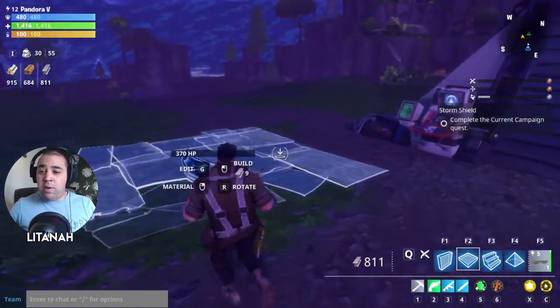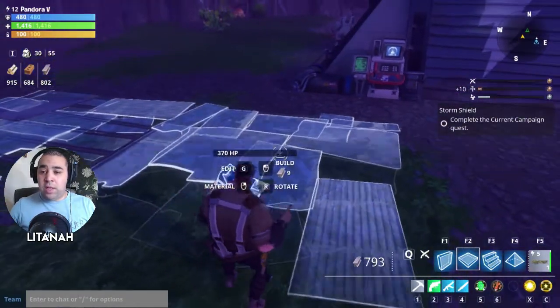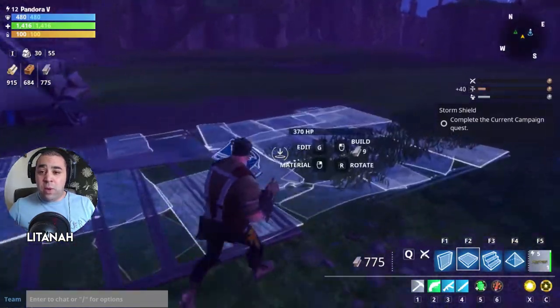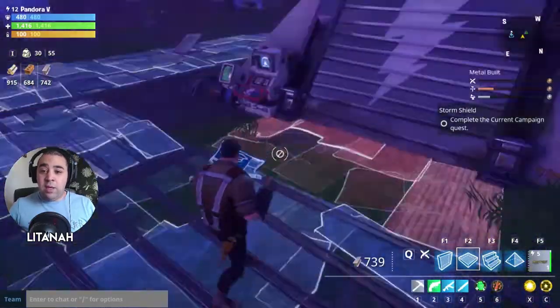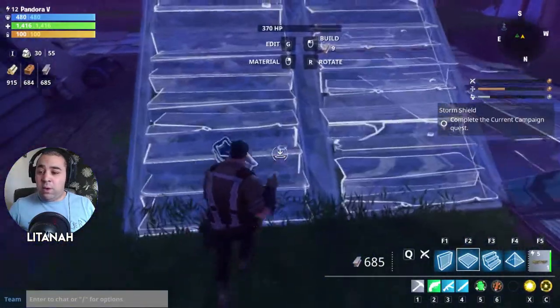I'm going to build a little perimeter around my base. All you do is get the piece where you want it and then just click. I'm playing this on mouse and keyboard. I might use my materials up too quickly here, so we'll just build until we're ready. We need to build a wall all the way around it.